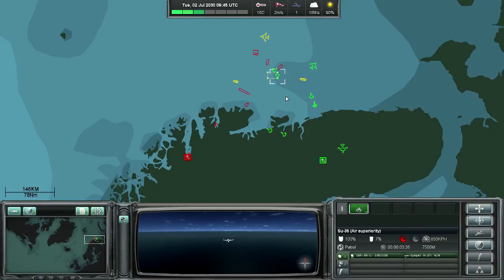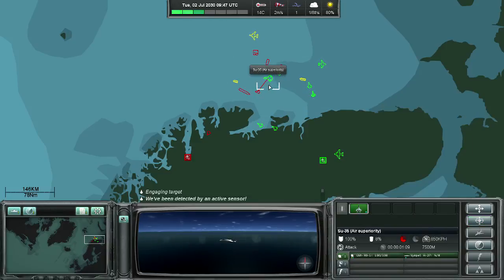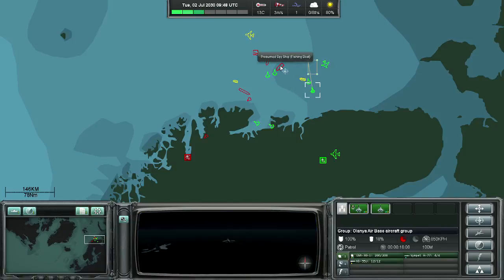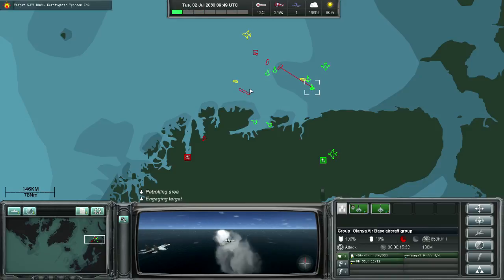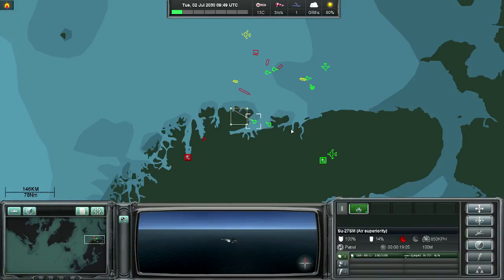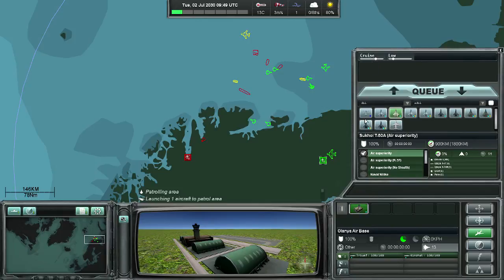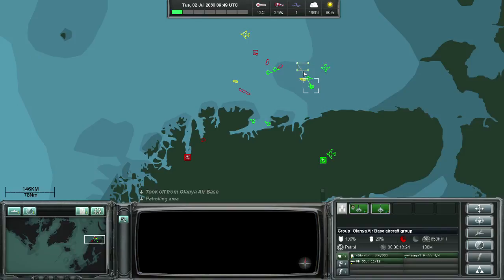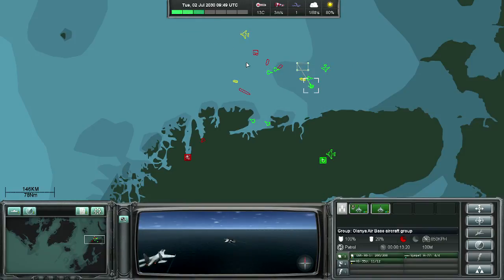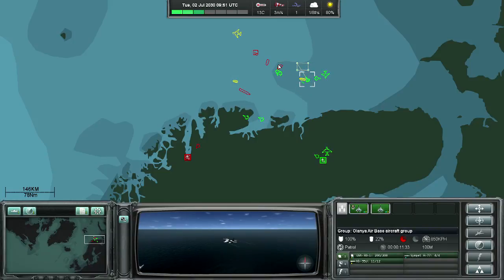The aircraft we launched from our airbase are not there in time, but we can see that our missile ranges are much longer than the enemy's. So we can engage, and we will at least force them to run back and use fuel for escaping. Now we're choosing our aircraft with anti-surface weapons and launching missiles against the first spy ship. The missile is now in the air, and we launch one more missile just to be certain.